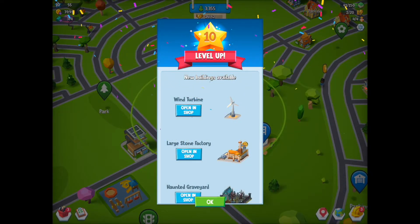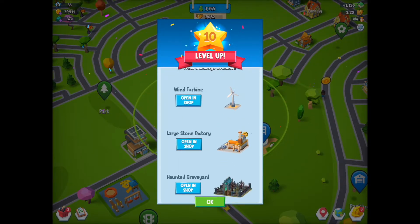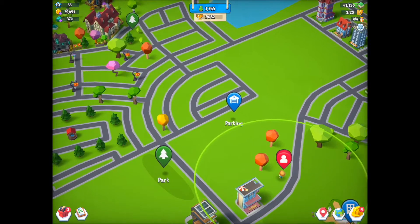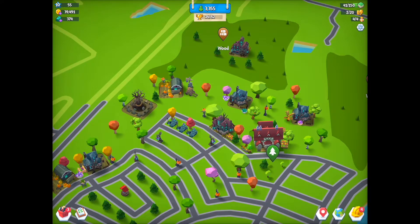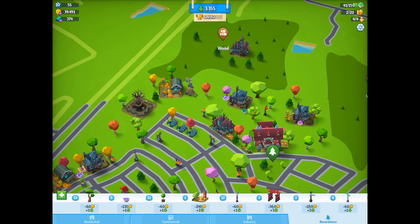Now according to this, I can get a wind turbine, a large stone factory, and a haunted graveyard. So today let's go purchase that. I can buy five of those - now that's a lot of graves, but I could get one for the moment and then do that one later. It says there are two and one down there at the bottom, so I need to check that out as well. Now where to place my graveyard? My design is coming along; I'll be tweaking it more later. You saw me do some of it in the last video, and I've also purchased more decoration.